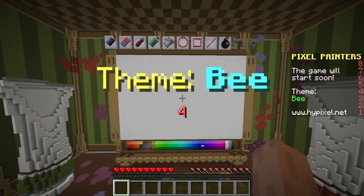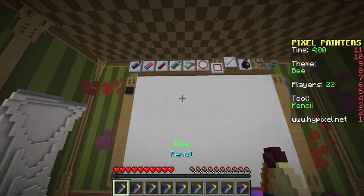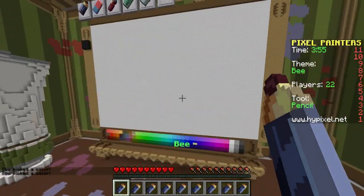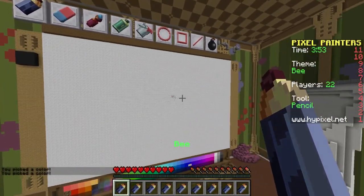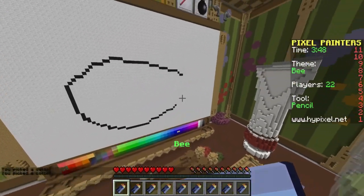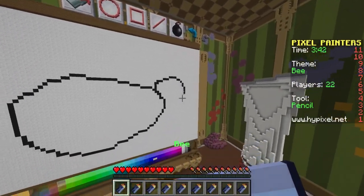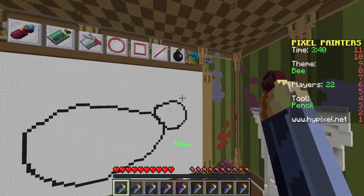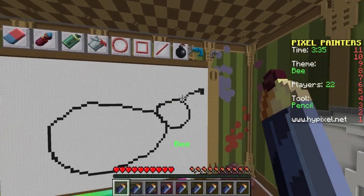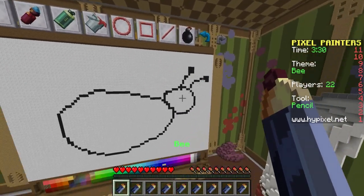We're building a Bumblebee — yeah, this could work. So we have all these tools. I'm gonna start off. It's like an oval shape, kind of like a thing — yeah, it's definitely a thing. I'm gonna get a little bumblebee, it's gonna have little antennas, it's gonna be all stripey and stuff. This is the worst game for me to play, I cannot draw at all.